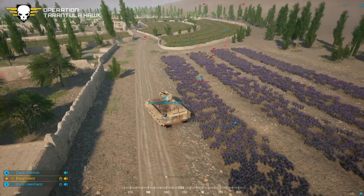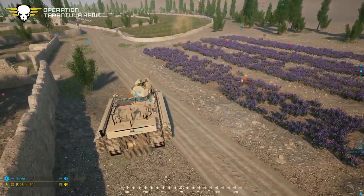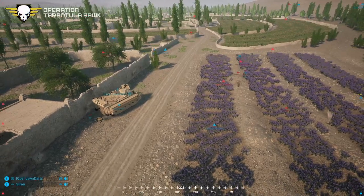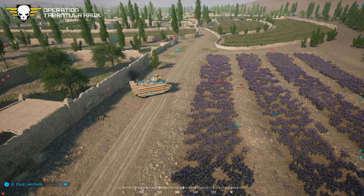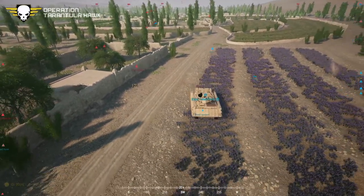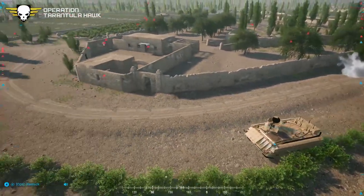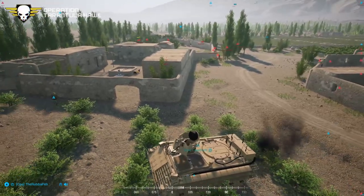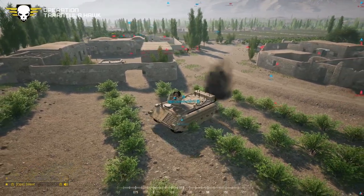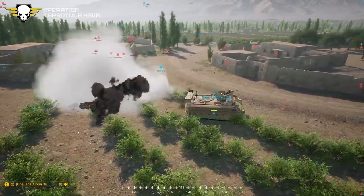The Bulldog gunner is shot out. Lawn Darts will have to find another gunner. Wilbur remarks it's been rough. The INS forces are getting very close — they are all over Silent. Silent goes down. British forces are now completely surrounded, with only about five or six infantry left plus the Bulldog. Command is down — Rebel is now in command.